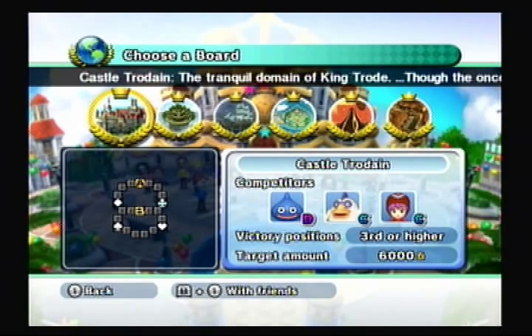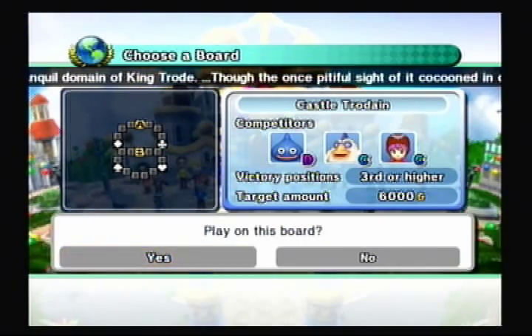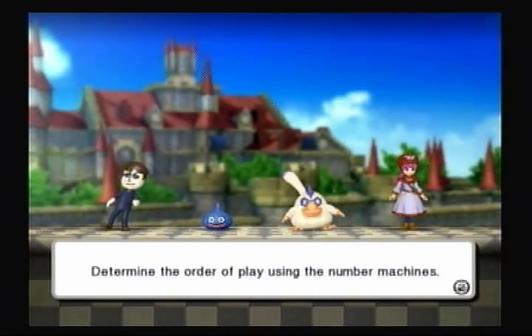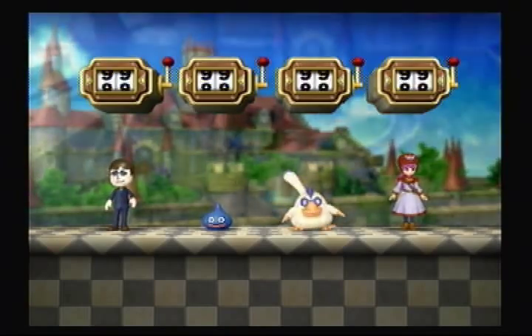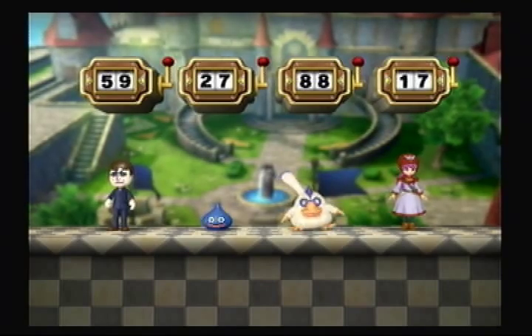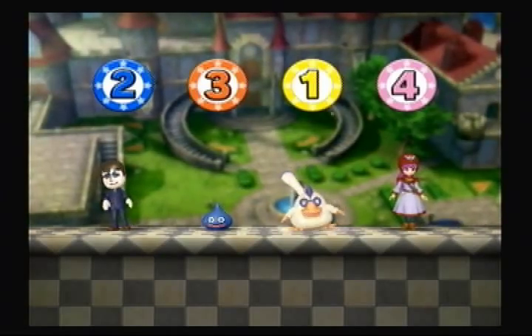Now that we've gone over that, let's go ahead and get started. The first board we're going to be covering, like I said, is Castle Trodane. We're going to play on this board and have a good time doing so. The first thing we have to do is determine our turn order using a random number generator. On this board, we will be going second, after Platypunk, followed by Slime, and then Princesa.